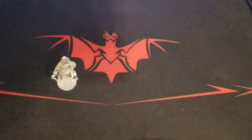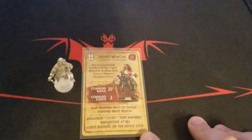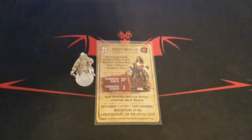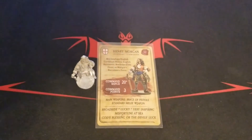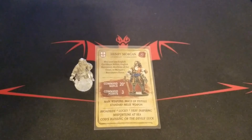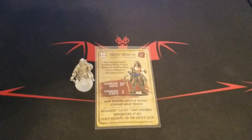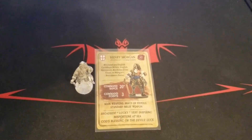Lots of good things with Morgan. We'll take a look in a separate series of videos at all the different English factions, but when we get to Morgan's buccaneering force you'll see how he fits in and how that force performs. Morgan is really one of the best commanders — you're going to pay for that 42 point investment, but it's well worth it. Great stats, more fortune access than a normal character, and just an overall great set of special abilities. As always, let us know your stories — have you fielded Morgan or played against him? Hit us up in the comments, make sure you like and subscribe, and we'll see you in the next one with more Blood and Plunder content. Take care.